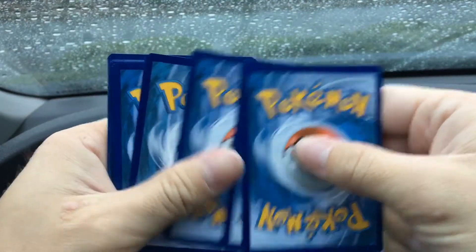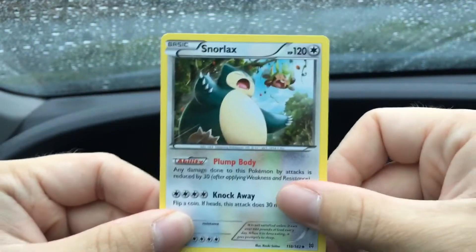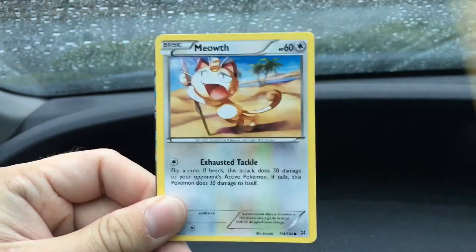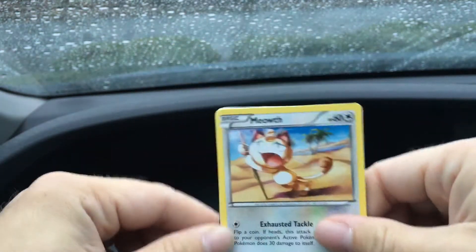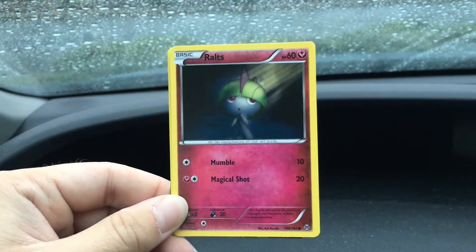There's a code card for y'all — we'll give away all the codes every day. We got a Snorlax, a Swoobat, a Skyla — glad to see her reprinted — a Sandshrew, and a Meowth.